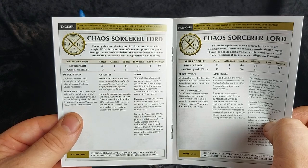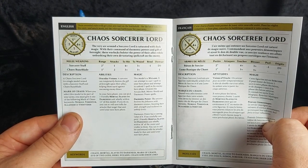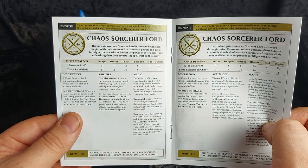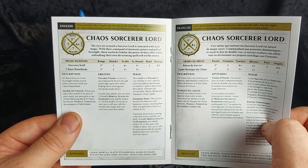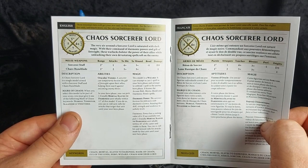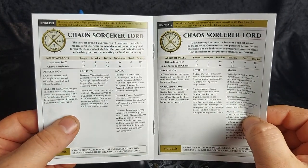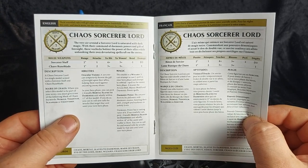She's a chaos sorcerer lord with movement of 5, 5 wounds, a 4-plus save and bravery of 7. She has the sorcerer staff weapon which is range 2, 1 attack, 4 to hit, 3 to wound, minus 1 rend and D3 damage. Her rune blade is 1 inch range, 2 attacks, 3 to hit, 3 to wound, no rend but 1 damage. She's got her special ability of auricular vision and she is a wizard of course.